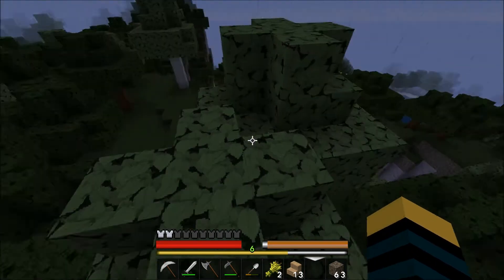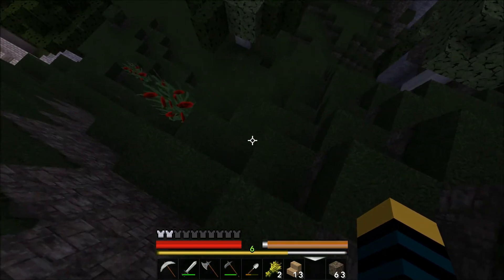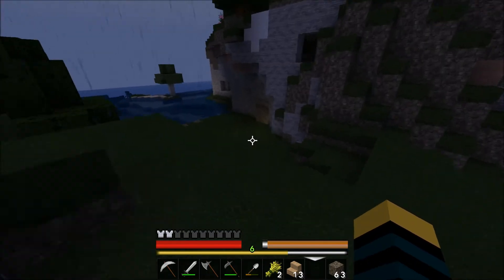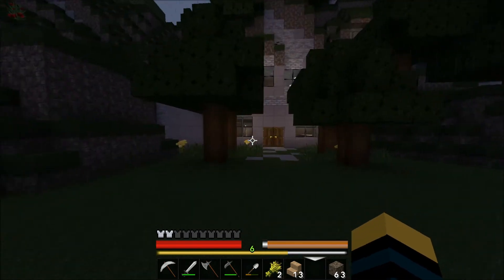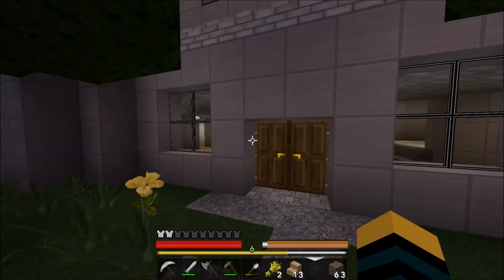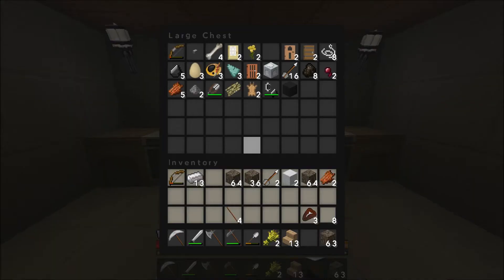You might wonder about the griefing situation — well, the server owner decided to remove griefing because we tried it once and they couldn't find me but they griefed him, and he didn't think it was fun since he's playing survival. So he said let's remove that. That's the other house over there — it looks a bit rough, but inside he's got a really big living room.